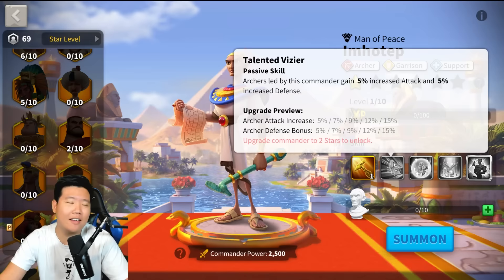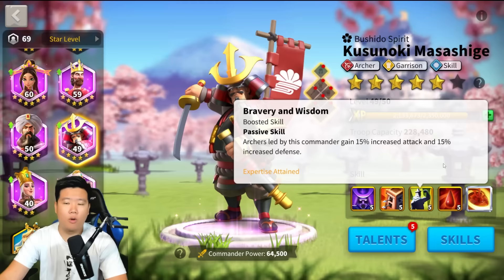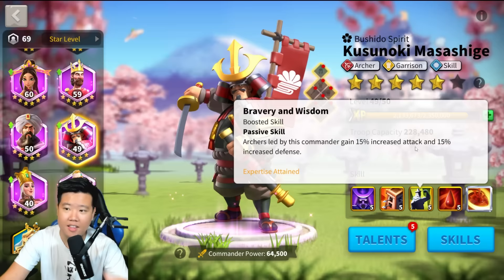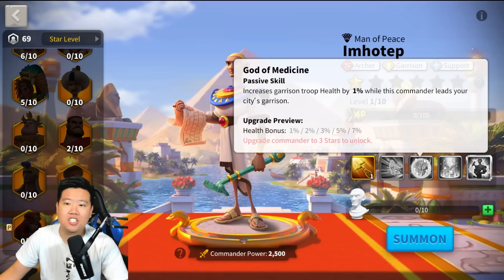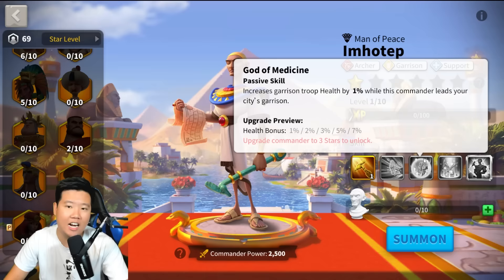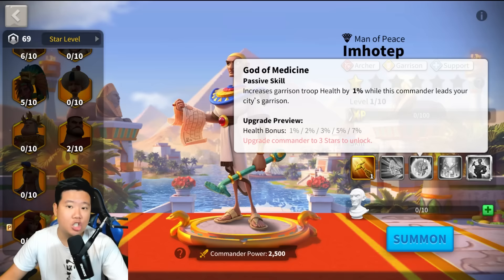The second skill: archers led by this commander gain 15% archer attack and 15% defense bonus — really good for an epic commander. It's similar to Kusunoki, essentially a copy-paste of that skill. The third skill: increased garrison troop health by 7% while this commander leads your city garrison. This is good for free-to-play players who don't have a strong garrison commander.